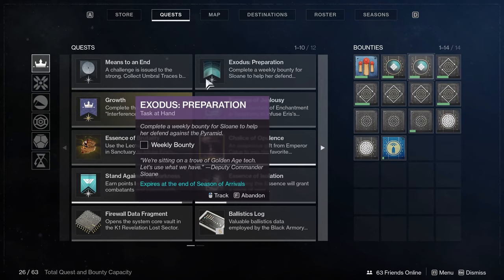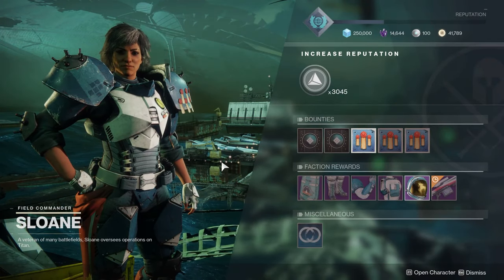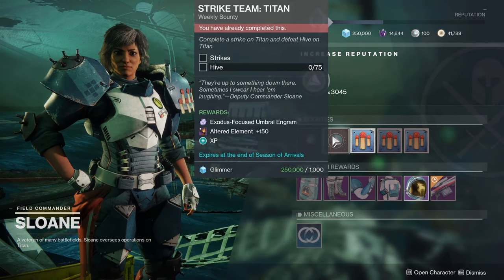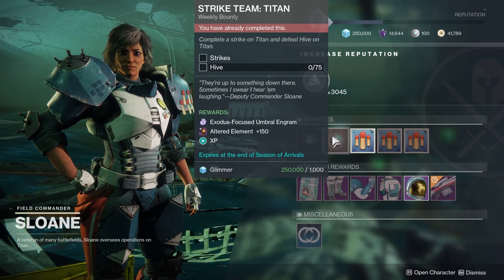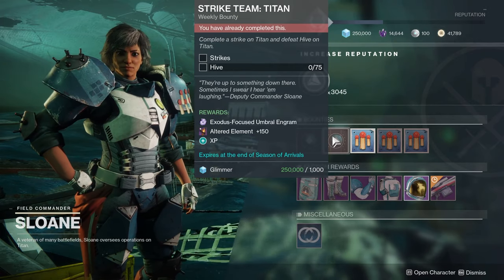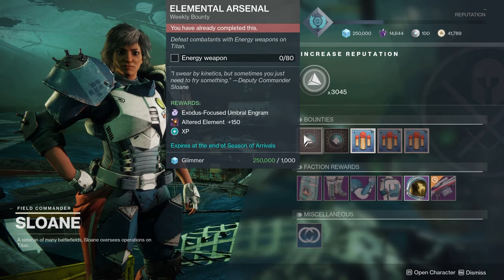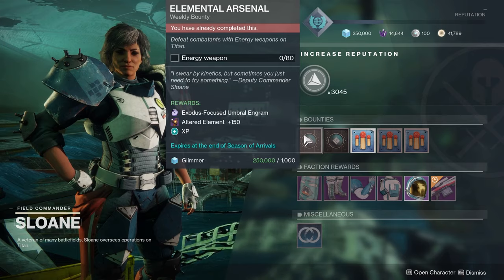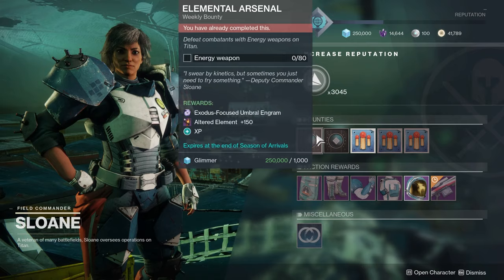All you really have to do is talk to Zavala first — he's going to kick this thing off. Then when you go to each planet, you'll talk to the planetary NPC. We'll start with Sloane, for example. All you have to do when you get your quest from the NPC is complete one of the weekly bounties. The most important piece of advice is just try and pick the most efficient one. This one says defeat combatants with energy weapons — you need 80. That's not going to take you all that long.